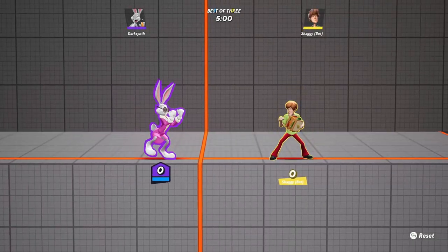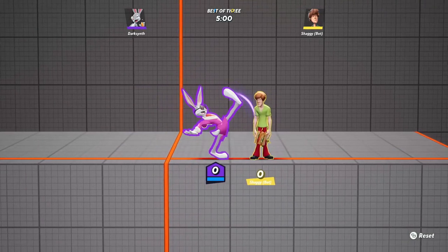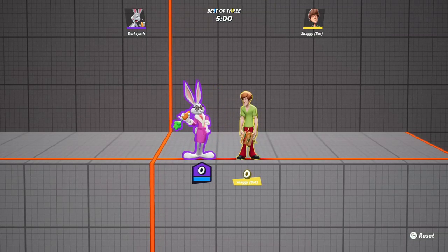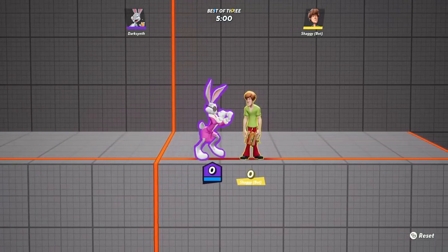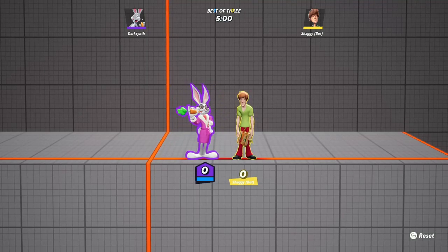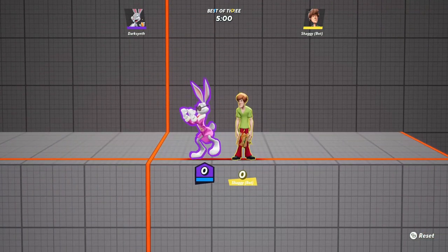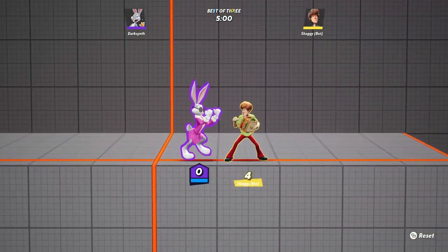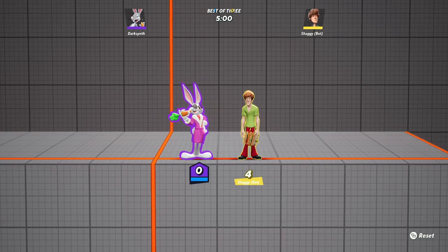There's also a nerf to his up attack — his kick. The startup window is increased by 2 frames, so it has a 2-frame longer startup. The active window is decreased by 2 frames, so it has 2 less active frames. The hitbox was also changed because it used to hit nearly all around him — basically a 360-degree hitbox. This should make the up air a bit more reasonable to deal with.